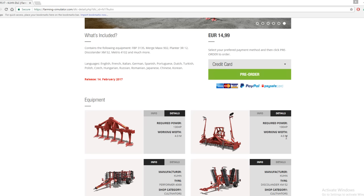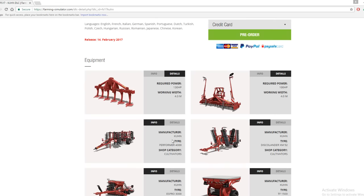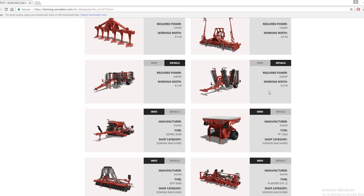This one is 30 horsepower less than the other and is the same four-meter width. Then you've got the Krone Pro-Forma 4000 which is 240 horsepower and the same working width. Now this one is 220 horsepower but it's six meters — an extra two meters wider. I can't wait to be using them.